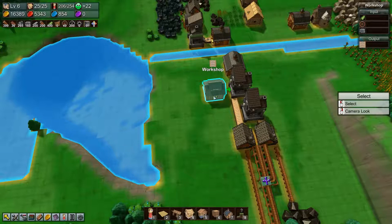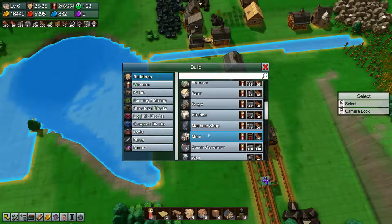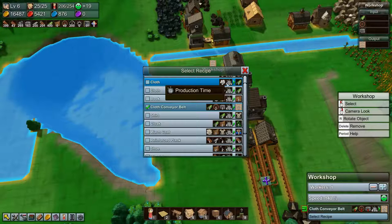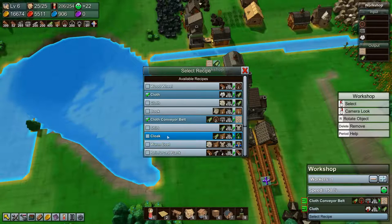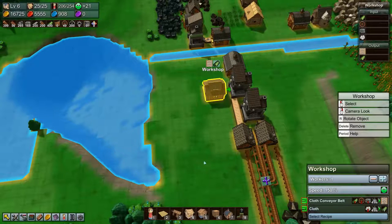Let's start by making our cloth. That's a workshop. Cloth conveyor belts take four seconds, cloth takes four seconds, so we'll do cloth and cloth conveyor belts in the same building. What about wood wheels? They take five seconds. We need two for each cloth conveyor belt, so we need a separate building for that.